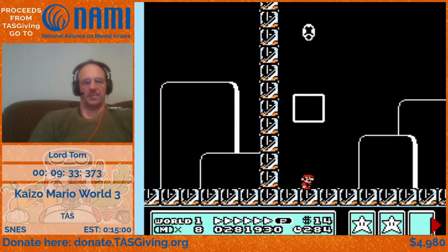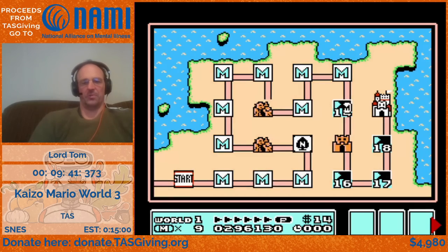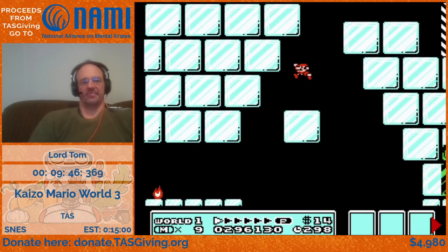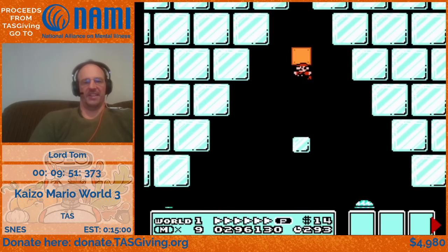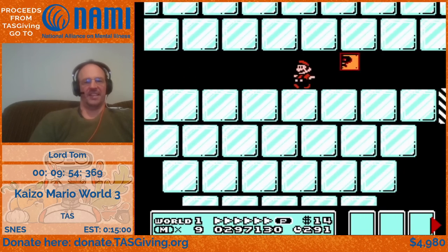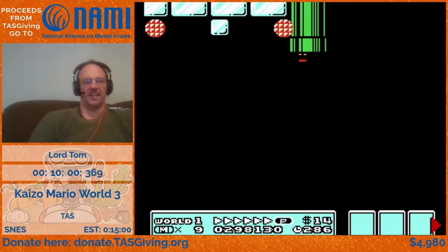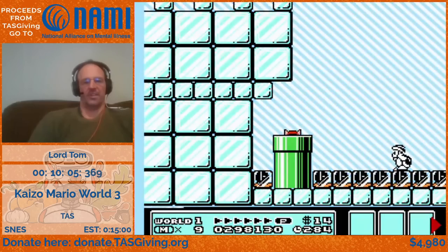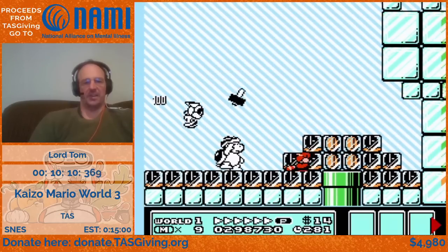Some wall jumps here to save some platforming. I did try skipping that star but you can't escape the Thwomps — they're just a little bit too quick. Got our little walking candle flames, another fun bit of platforming. There's a little challenge to get the leaf, keep P-speed, and get over as quickly as possible. Here we're going to avoid a whole section — where you had to go down on that last screen — by doing a little clip.